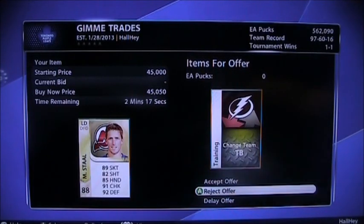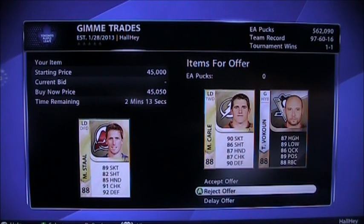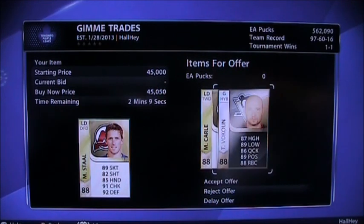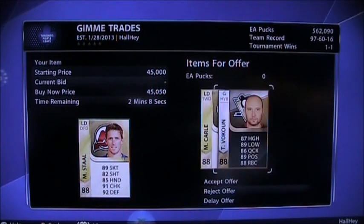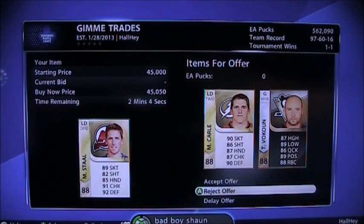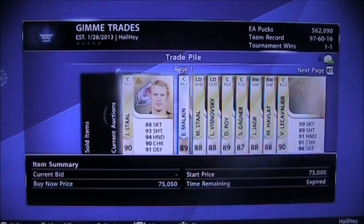I got Stahl here. Garrison — no. Carl and Vokun: Carl goes for about 25k, Vokun goes for about 10k, so that's 35. I know Mark Stahl — there's none in the market right now and I could probably get a better deal for him later, so I'll reject that offer.